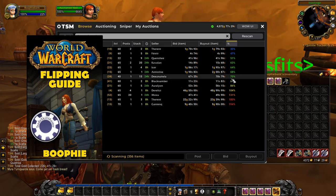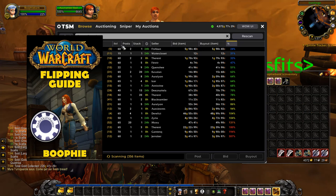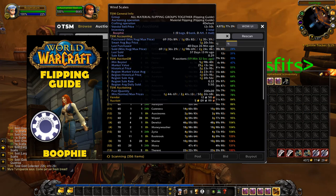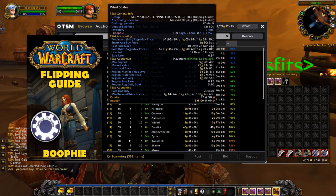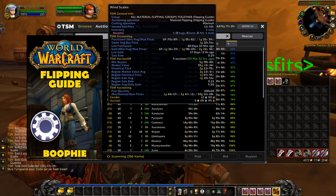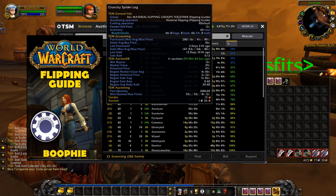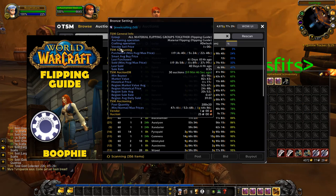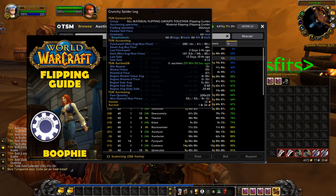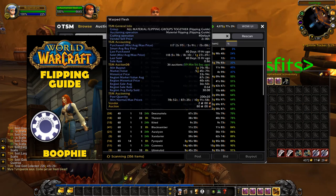Anything under 70% of market value is worth looking at — the lower the better. You just need to make sure the item isn't overpriced on your realm. For example, wind scales are 25 gold on my realm but the region sale average is only 1 gold, so they're just overpriced locally. Stay away from things like that and look for genuinely cheap items worth flipping.